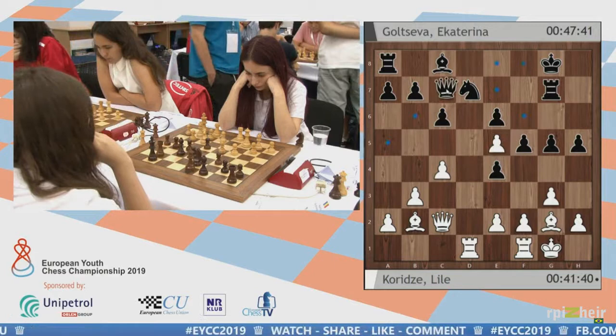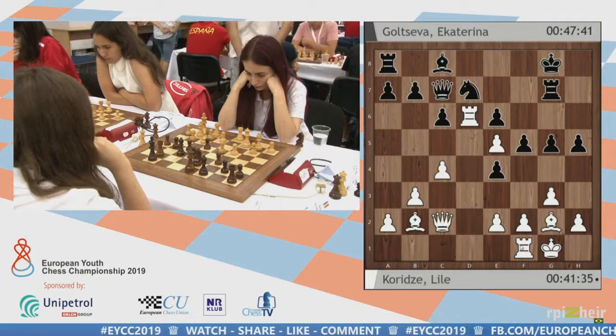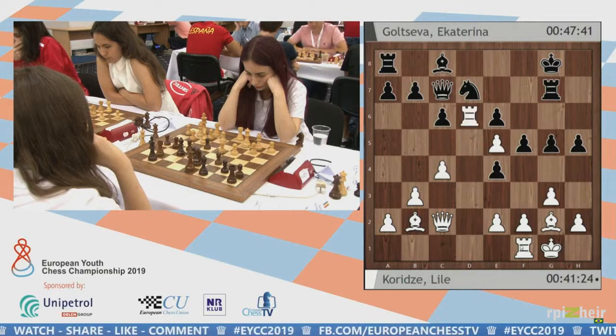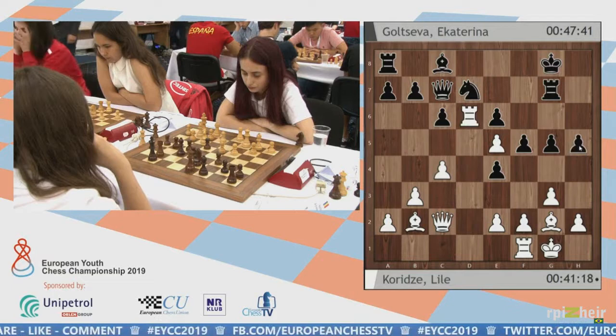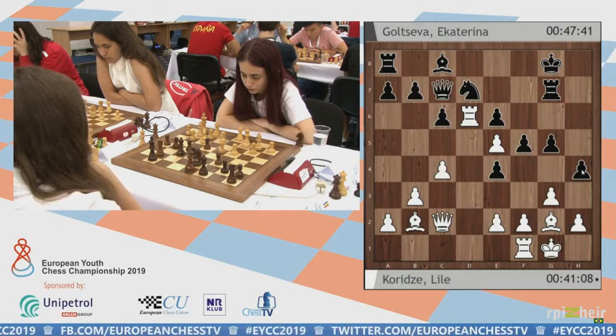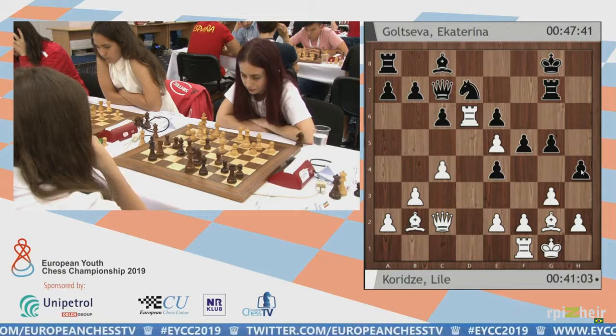For example, contrary to the position we looked at earlier with f-takes e4, now the d-file is open and White even has an outpost on the open file — a huge advantage. Somebody may ask: can't Black attack with h4? An experienced player immediately understands — no, there is no real attack. To the amateur's eye, this move may look very active for Black. But White is never intending to take on h4. This is simply a winning position for White because Black's queenside is completely undeveloped.